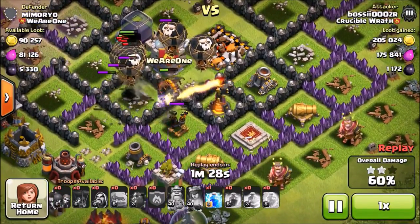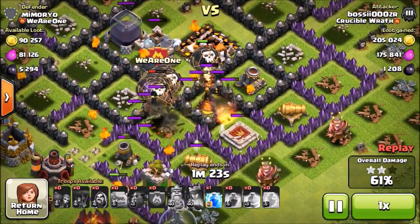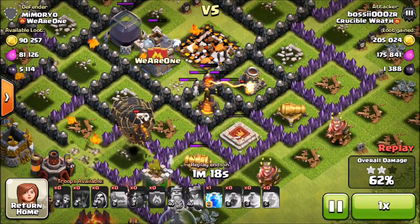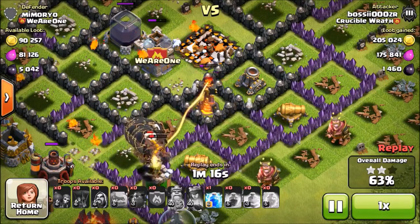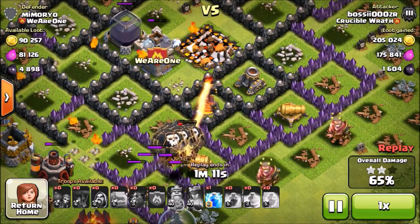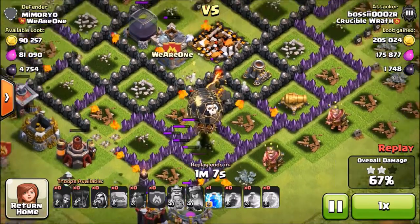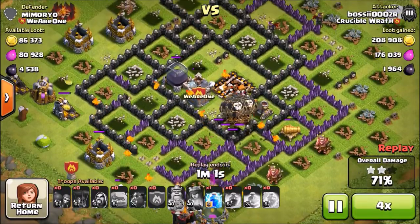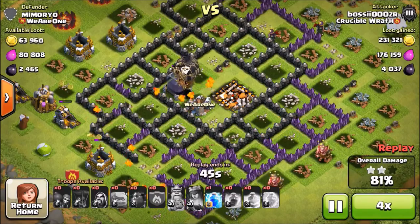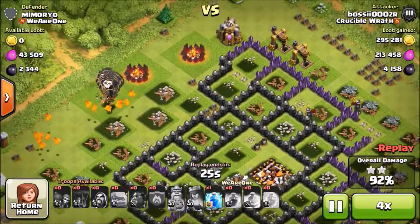The raid was almost screwed up by one wizard tower locking onto my balloons and taking them down fast. But I had already taken out most of the defenses. One single inferno remains but it won't do that much damage — it will actually help pop those lava hounds so they create their pups. Last defense down, I speed it up and my troops clean up the base for another great three-star.